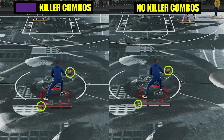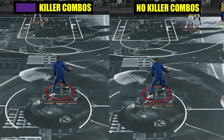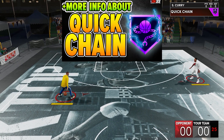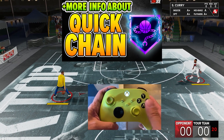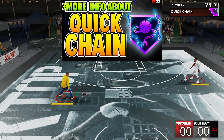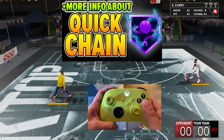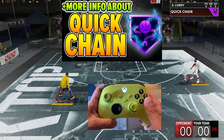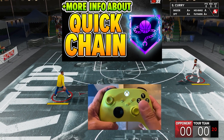So there are two potential uses of the badge. The first is the quickchain part, and the second is the tight handles part. Starting with the quickchain part, I'll rerun the test I conducted last year to see if there's really an element of the previous quickchain badge in this one. What it does on the quickchain part is make it easier for you to chain dribbles. When you're chain dribbling, you need to really time your stick movements accordingly — there's like a green window you need to hit so the game won't terminate your desired combo. What the badge does is decrease the chances of you breaking your combo, and the effects kick in on the third dribble move.